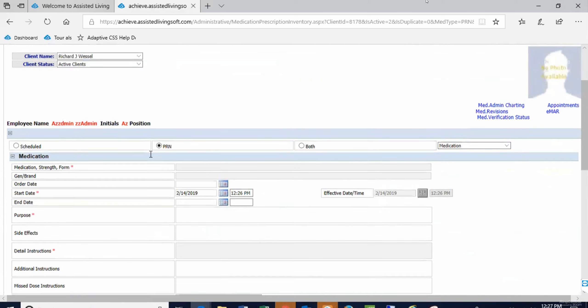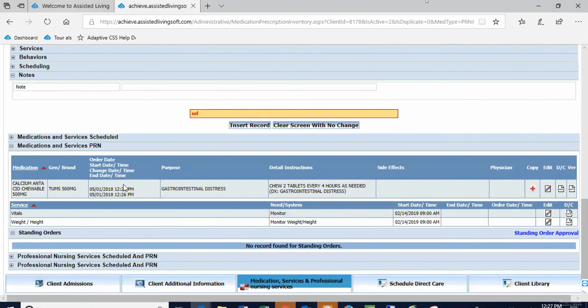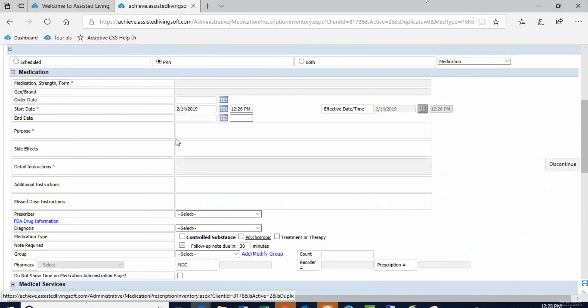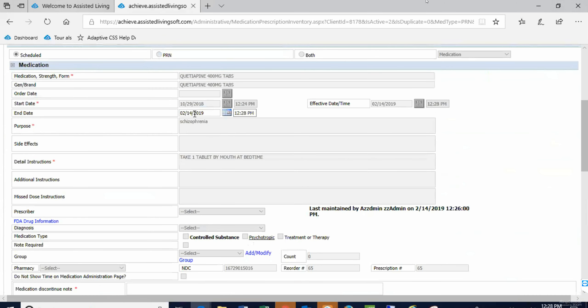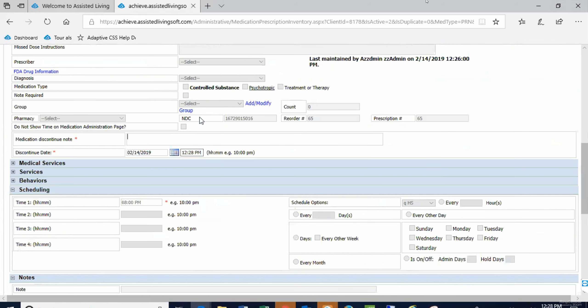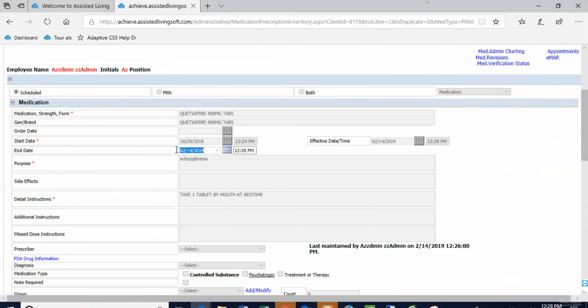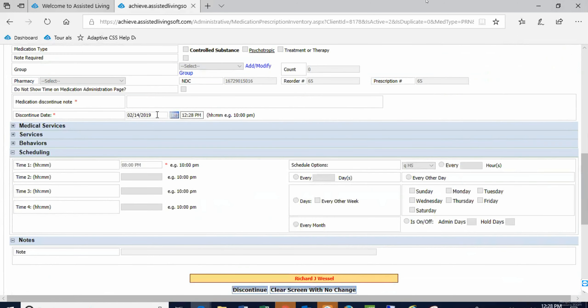If I wanted to DC something — say this quetiapine — there's a little button here that says DC, you click it. If you DC it, it's going to be discontinued at the date and time you clicked DC, and you have to put in a note. If you want to DC it retroactively because nobody told you in time, you need to edit the end time — and yes, you can do that yourself.